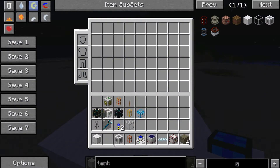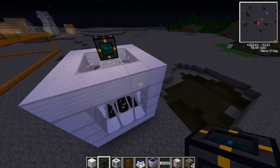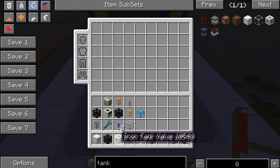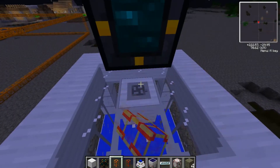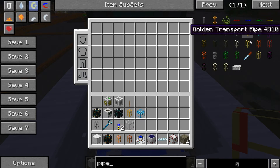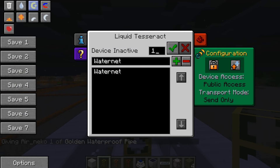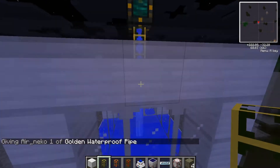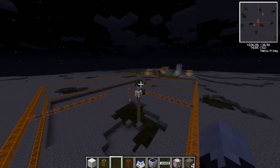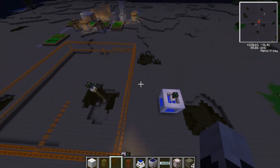Now we place our Liquid Tesseract on top of the tank, set it to Water Net and receive only, and hit the tick. Now look — it's actually filling up with water. All the water you're pumping in from the pump over there is going into the tank over here. So any liquid you can pump, you can send it over using the Liquid Tesseract. Anyway, hope you found this tutorial helpful — it's me, Eagle321, signing out. Peace out guys, bye.